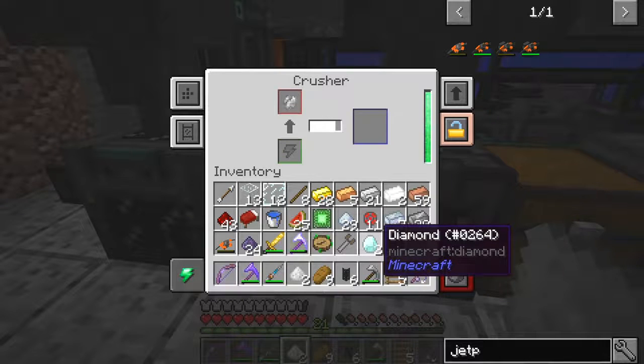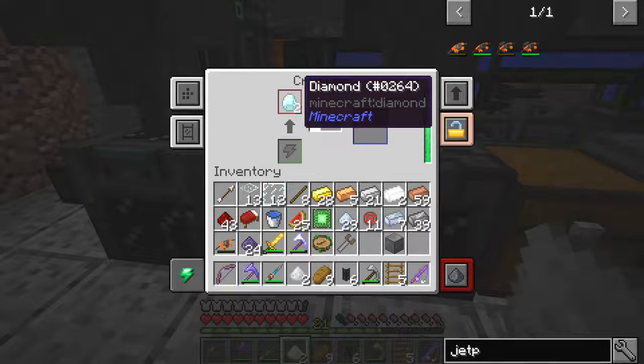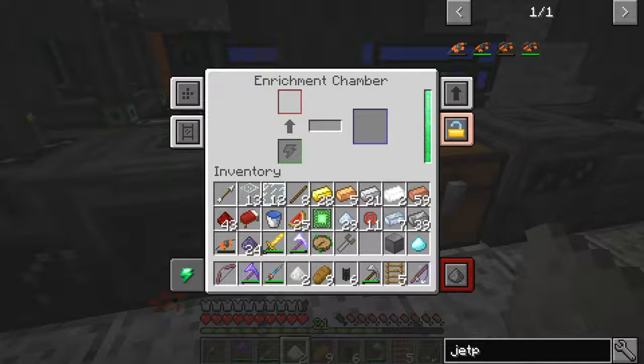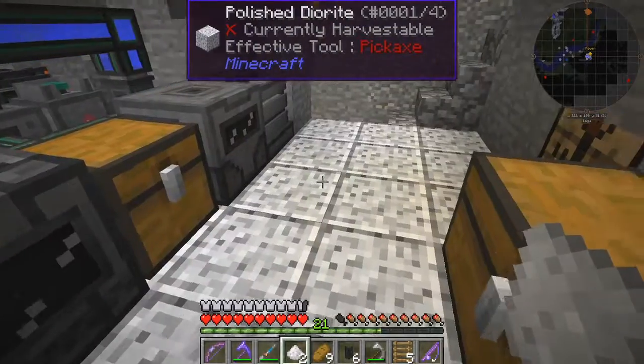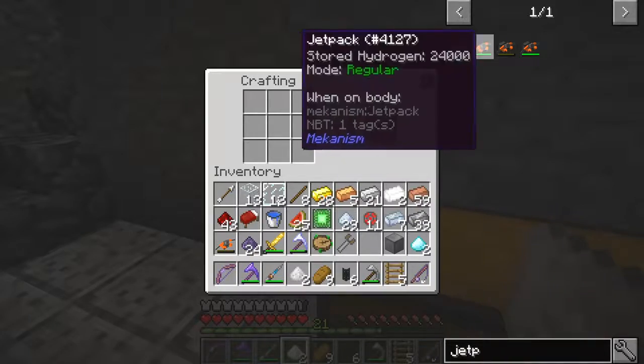One more to go and then we can put these into here. If you put a hopper on the top it will take items in the intervals if there's a gap between the processing from the purification chamber. They've come into here and I don't think we want those to be enriched — we need those as dusts, so I have to watch it. So that should be all we need for the armoured jetpack.